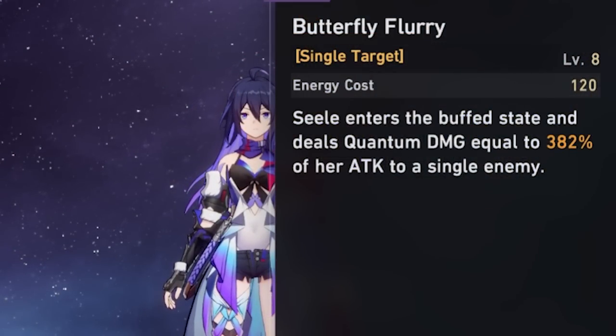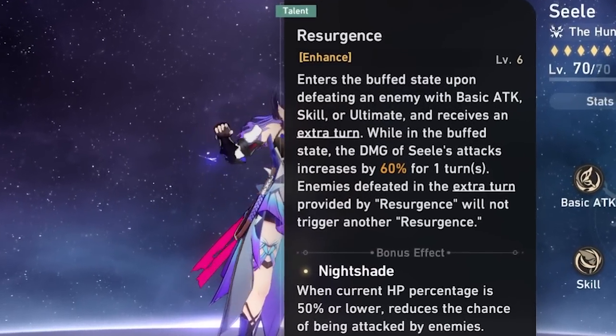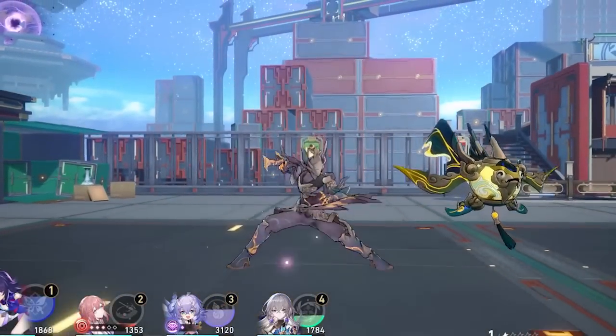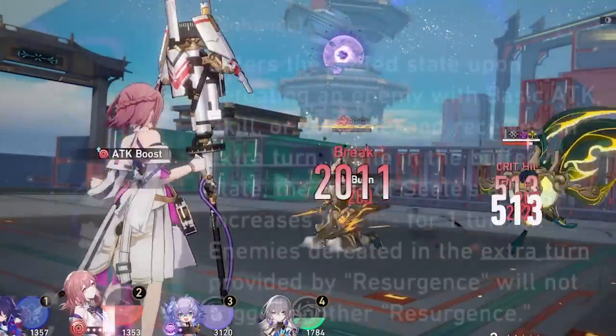If she's able to one-shot said enemy, or deal massive amounts of damage and then finish off the enemy later with a skill, she will get a lot more value because of her resurgence. This allows Seele to get an additional turn whenever she kills the enemy — it's going to be very impactful considering this character wants to constantly proc this in order to get turns over and over again.